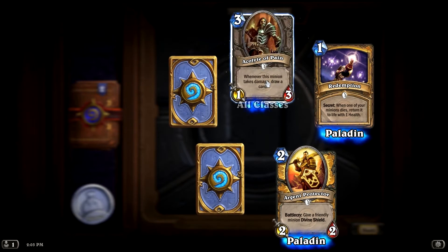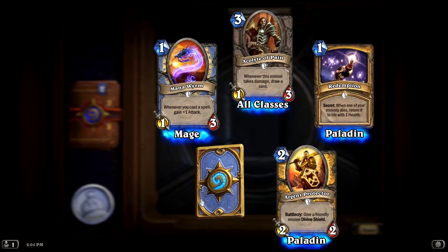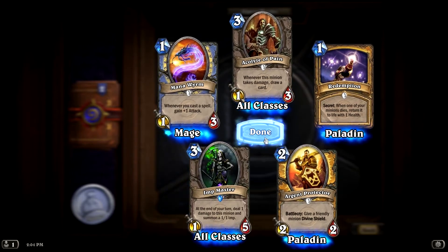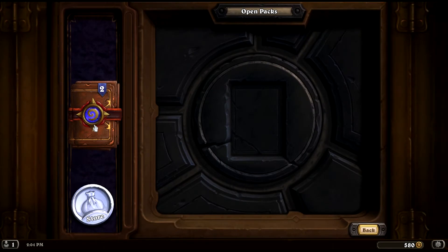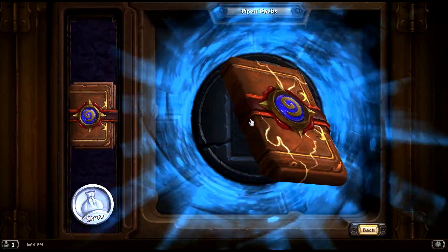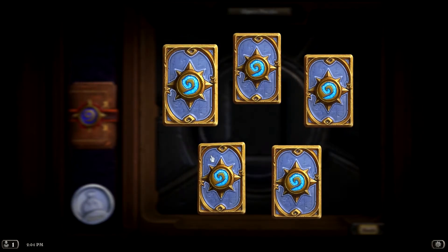All right, so we got the Argent Protector — he's pretty good. Redemption, Mana Wyrm — an awesome card. Acolyte of Pain is a pretty good card, and Arcane Intellect — an all-right card. So we're getting a wide variety of new cards incorporated into our constructed decks, which is always awesome to do, just to practice and beat up on our friends.